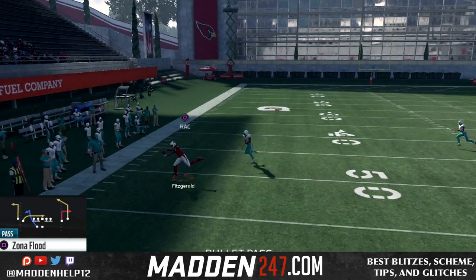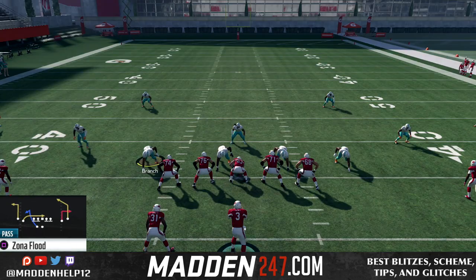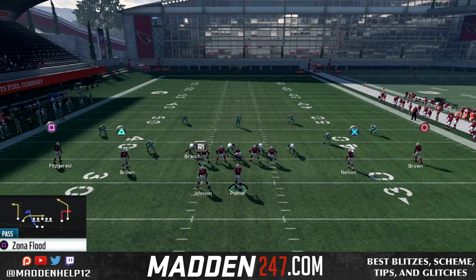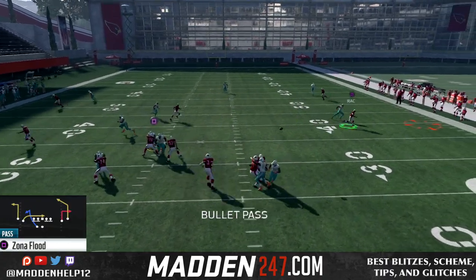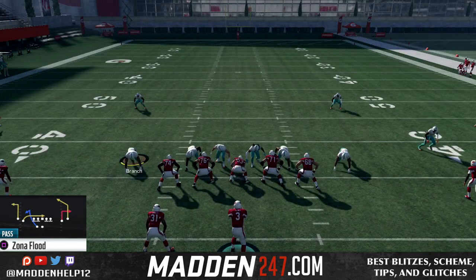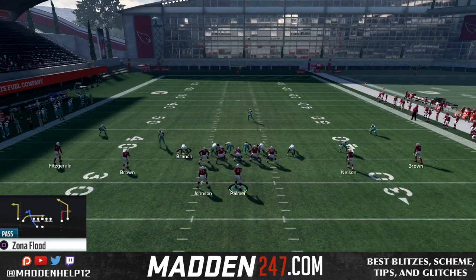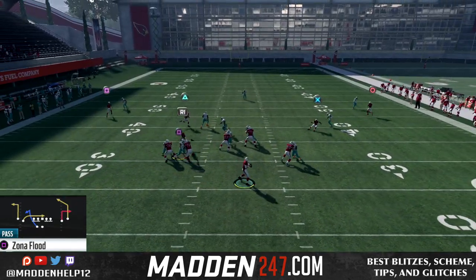Now what makes this play really work are these out routes and the post route. It's a stock 10 to 12 yard out route, which makes it really good because the user cannot cover the post, slant, and out routes all at the same time. Now your first read wants to be the slant route coming across the middle, to the zig route, to the out route, and then finally to the post.